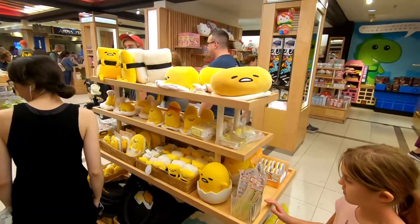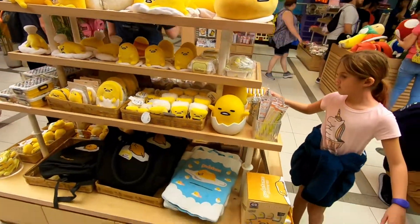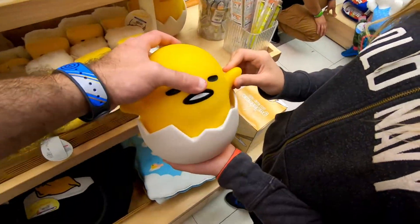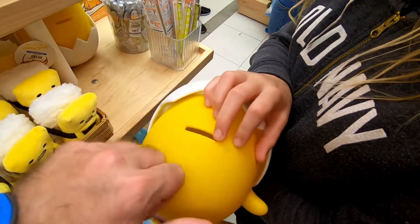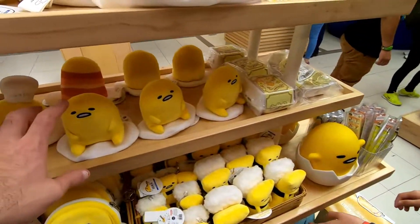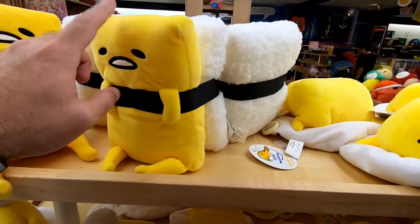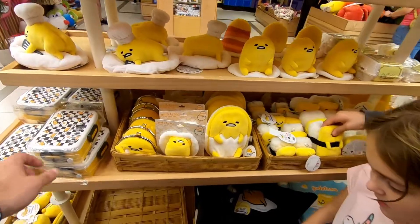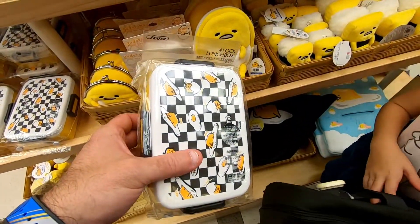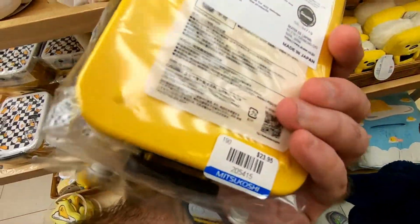We've gotta check out the Gudetamas! What do they have? Oh, that's pretty neat. Is that a bank? It's like a plastic Gudetama bank. We have all the plushies — we have most of these. Bailey, look — a Gudetama lunchbox to put your sandwiches in! It's $24.